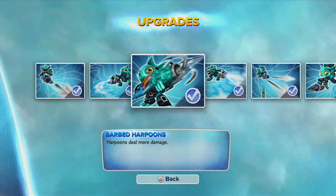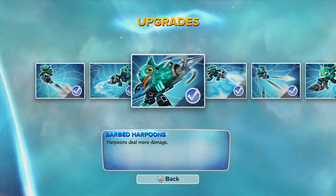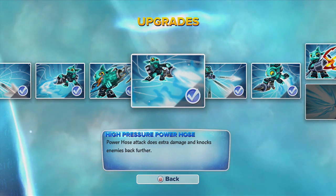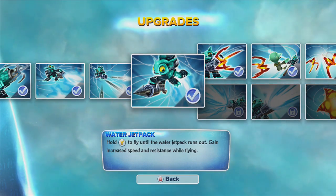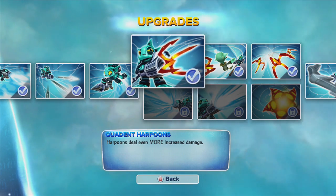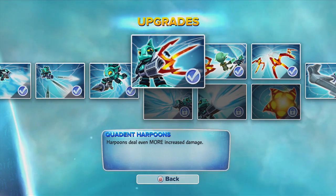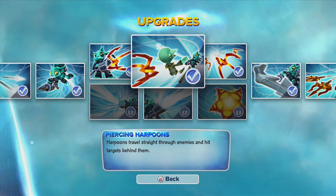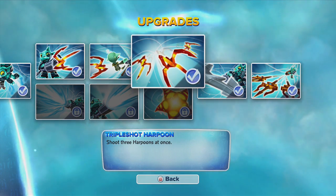The next upgrade that you get makes the harpoon gun deal more damage. His next one upgrades the power hose and does extra damage. This upgrade lets the gun reload faster and this upgrade lets you have a water jet pack. The bottom path upgrades the water hose; the one I chose upgrades the harpoons. This upgrade lets the harpoons have more damage.